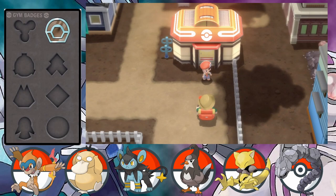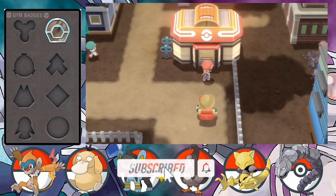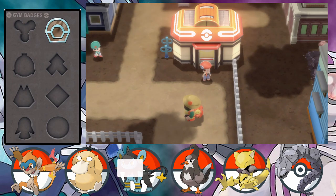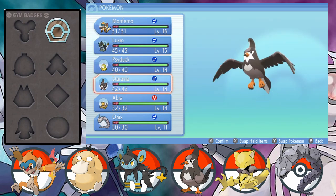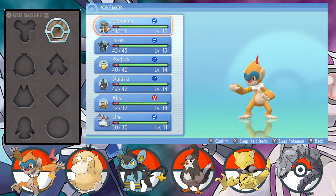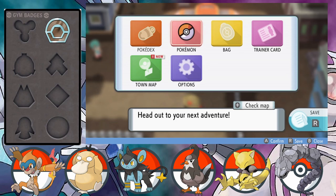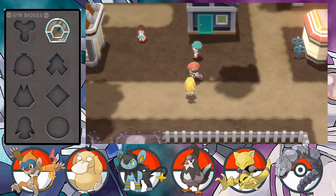Hello everyone and welcome back to Pokemon Brilliant Diamond. In this episode we'll be continuing on from where we left off in episode 3, exploring Route 204 and Floaroma Town. For those who maybe skipped the last episode and just wanted to see the story, this is the current state of our team. We leveled up somewhat for PvP battles, but overall the team's in good shape - maybe slightly over-leveled if anything.